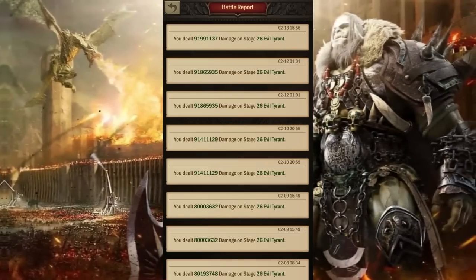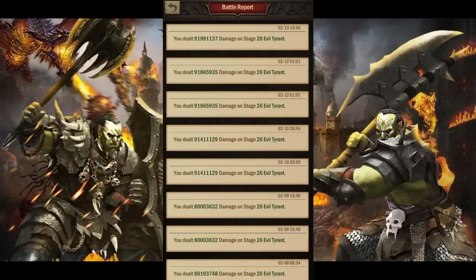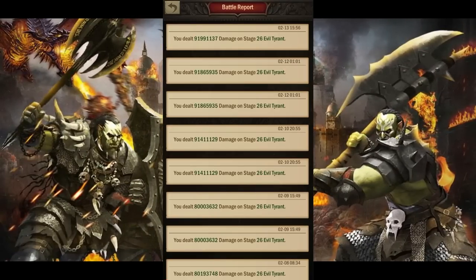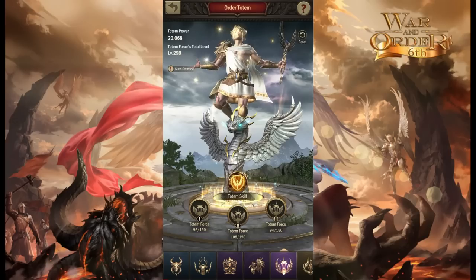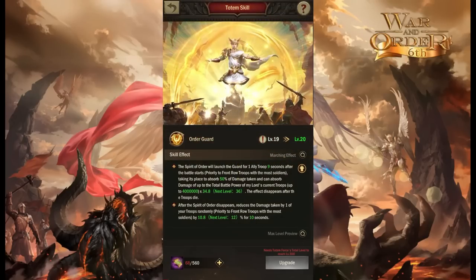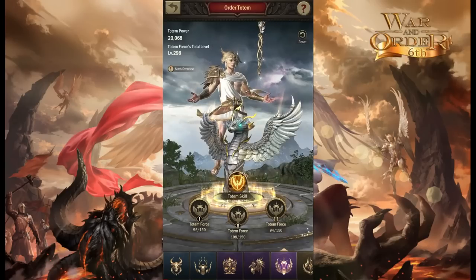In my reports you can see I've been using only the shield totem. The shield totem is good for PvP but really bad for PvE events. I did around 91 million — I'm going to show you the difference when I switch to the attacking totem, the fire one. I'll reset my totem from shield to fire by visiting, and I'll have to wait seven days but I'm going to do it anyway.